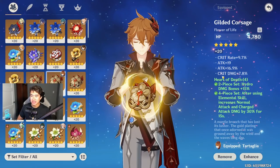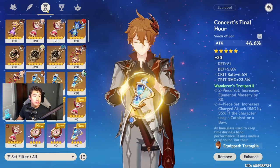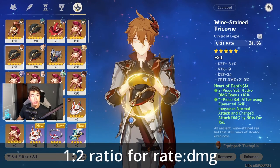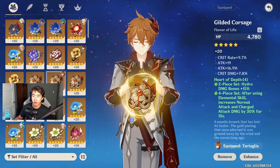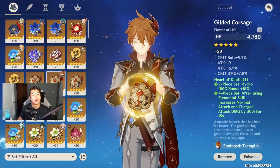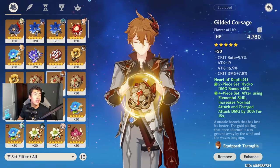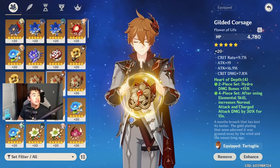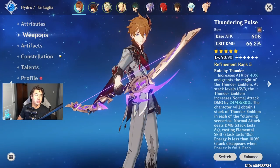For stats: flower is locked to HP, feather is locked to attack. You want attack percent on your timepiece, hydro damage bonus on your goblet, and crit rate or crit damage on your circlet. For substats, prioritize crit rate and crit damage at a 1:2 ratio, then attack percent. Energy recharge or elemental mastery are secondary — elemental mastery is a bit iffy on Childe since he applies hydro so fast he's rarely the one creating reactions.